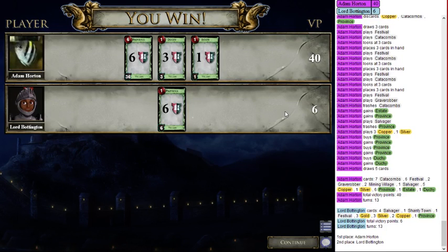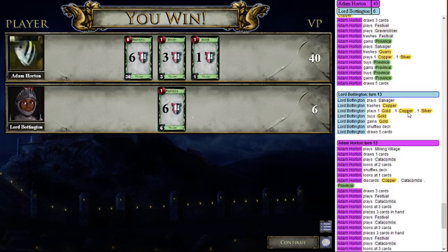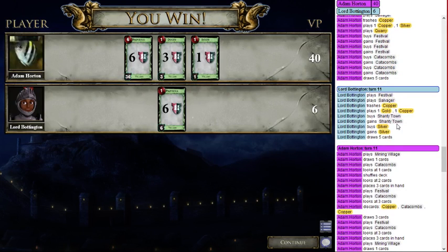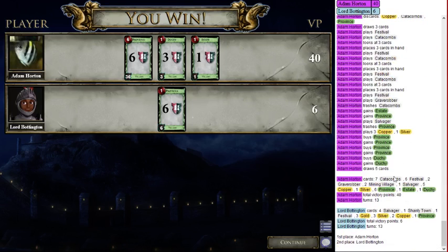We beat a bot playing big money — looks like it was Salvager big money that also bought a Festival and a Shanty Town. If you're going to go big money there are better enablers, but in 13 turns I got six Provinces and a Duchy with great control over when the game ended. A good big money strategy usually gets you four Provinces by turn 13. Engines are pretty good and I like playing them. Let me know what you think in the chat.